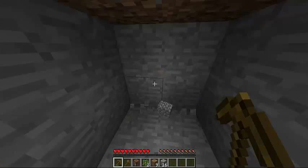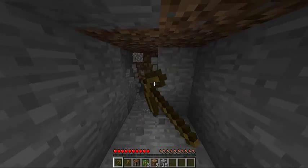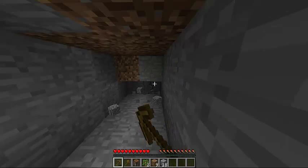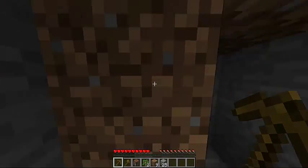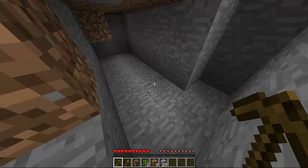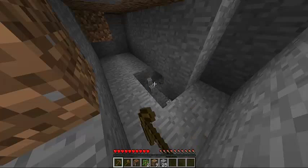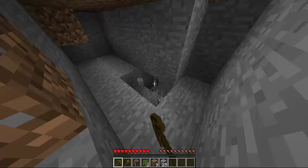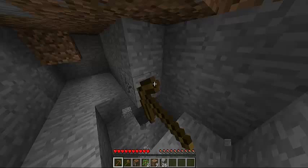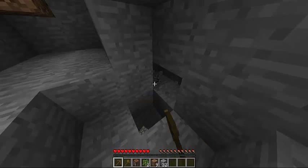Our next aim is to find coal, iron, and those sorts of items that can be found underground. They can be found on the surface also, but it is very rare, so we are going to have to look underground. We need coal for the furnace, and we need cobblestone for the furnace also. Today's aim is just to find shelter and to find coal — it's not rare to find and should be very easy, though there is a chance you might not find it.